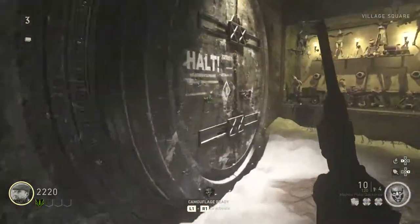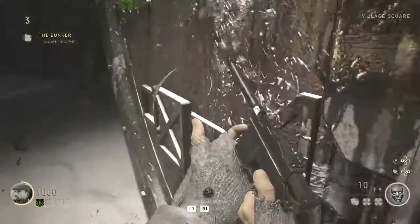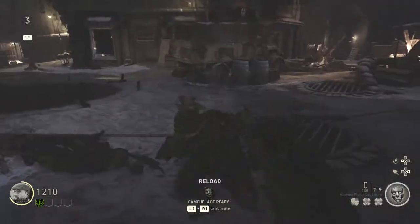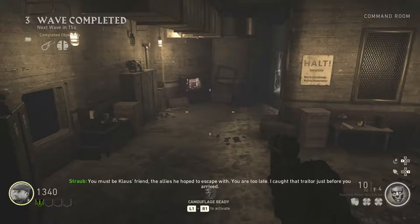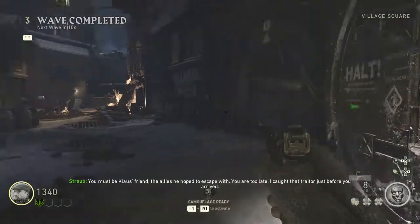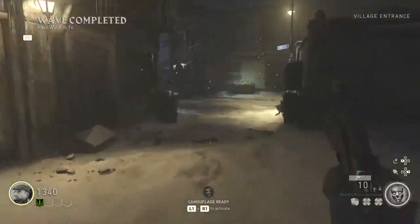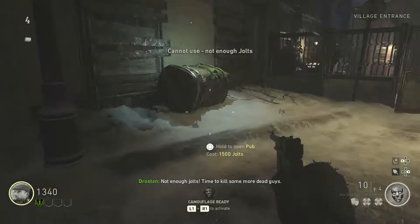Now we can go ahead and open the bunker if you have enough points, which we do. We can now kick it through the door. Once we've done that bunker quest, now all we simply need to do is head back towards the starting area, just outside the village. We didn't actually need to open the bunker. All you want to do is go ahead and open up this gate.